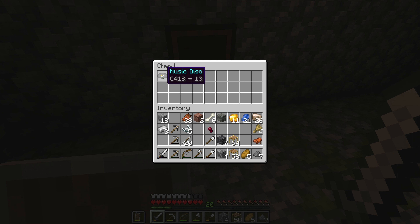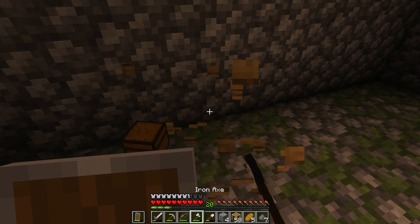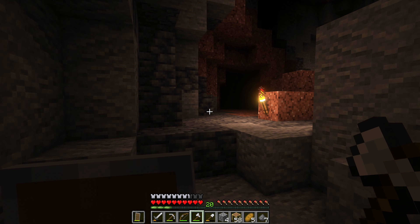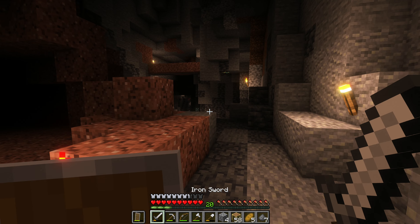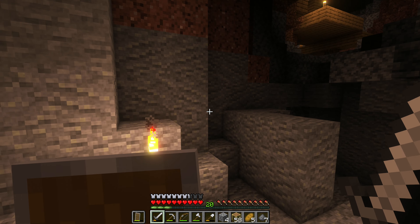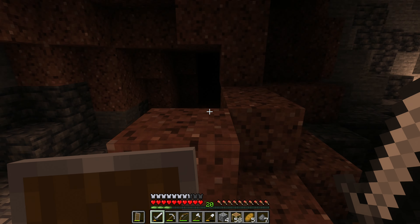Let's see what's in here. We have some wheat, the usual stuff, nothing too exciting - except for the music disc, which is always something exciting. Let's take the chest and leave that as it is. I wanted to show you something else here, not just the dungeon.